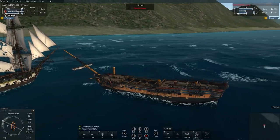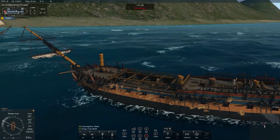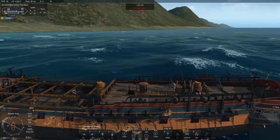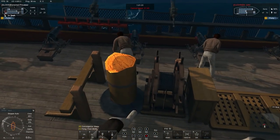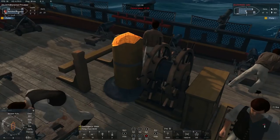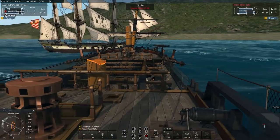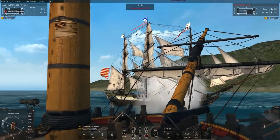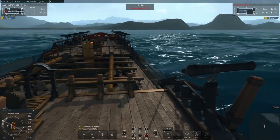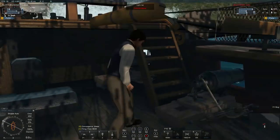Now let's take a closer look at the model of the ship — how it looks inside and from the outside, and the details and textures overall. Pretty much just like all of the recently introduced ship models, this one looks really good. I can't really say anything bad about the model of the ship itself. It's just well done by the artists and modelers that have been working on it.